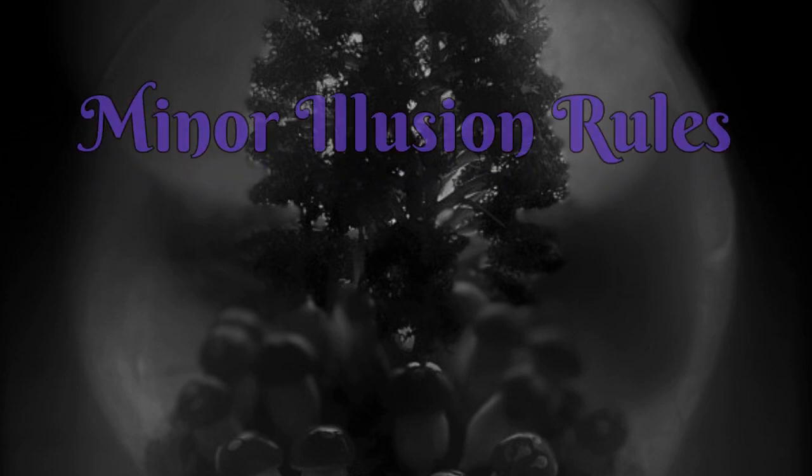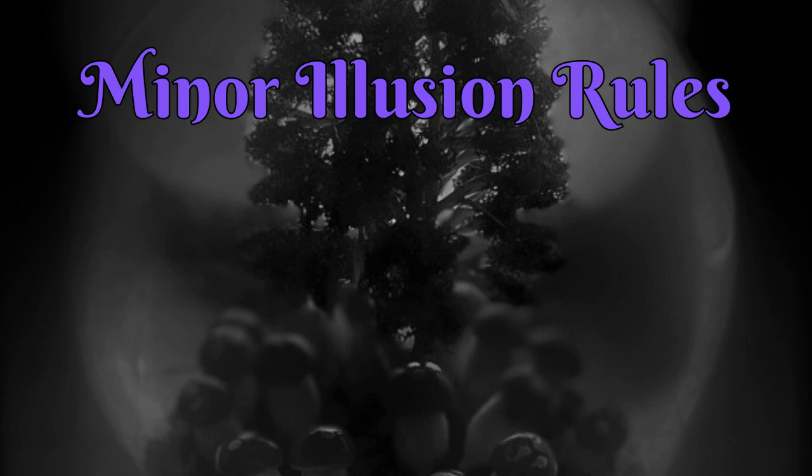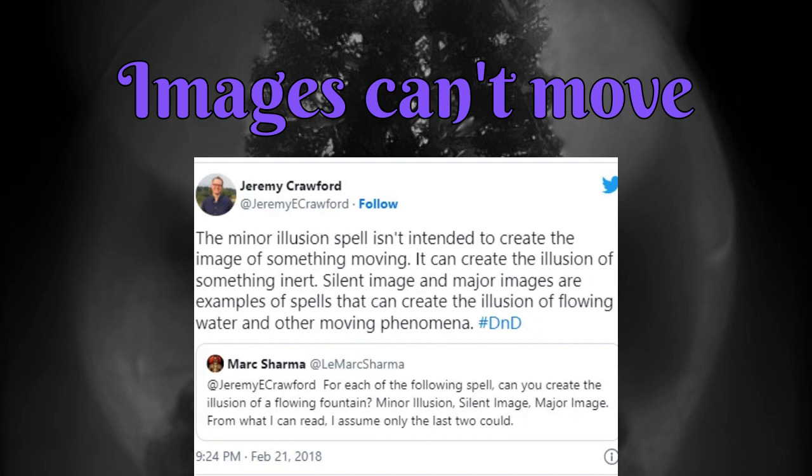I've gone through seven uses of Minor Illusion, but you're only limited by your imagination and the rules of the spell. This is one of the trickier spells to DM. Let's cover a few common rules questions. Rule number one: images can't move. Minor Illusion creates stationary, static holograms. If you put an illusory hat on your head, it won't move with you. You can't make running water — those effects are reserved for higher level Illusion spells.